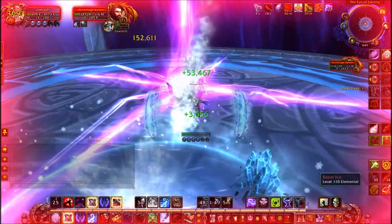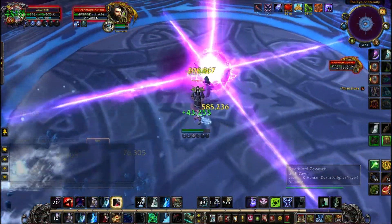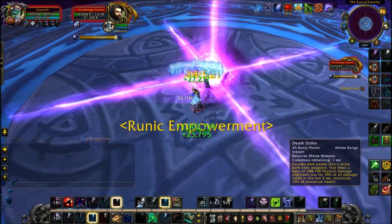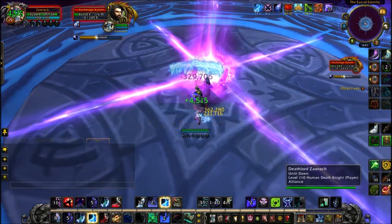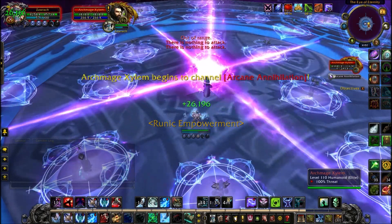Death Grip him back to the middle. If you drop really low, just use your Death Strike — get as much healing as possible. If it's a real emergency situation, use Icebound Fortitude and then Death Strike, because you get about 400% extra healing from your Death Strikes if you use Icebound Fortitude at that point.